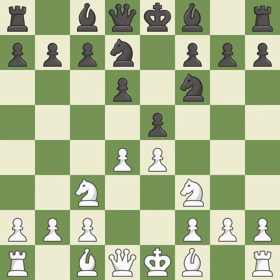Nbd7 develops the knight toward the center and supports the knight on f6 and the pawn on e5. This develops a bishop off its starting square, getting it into the action. This activates a bishop by developing it off of its starting square.